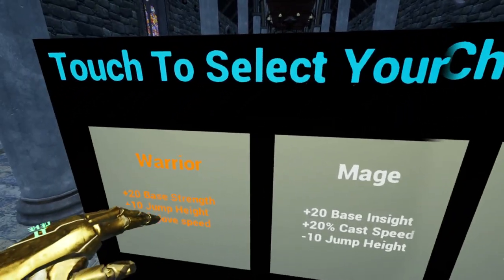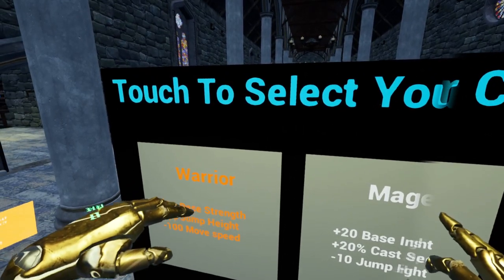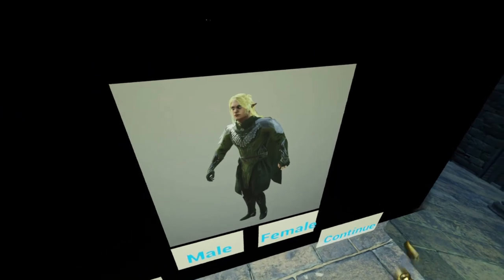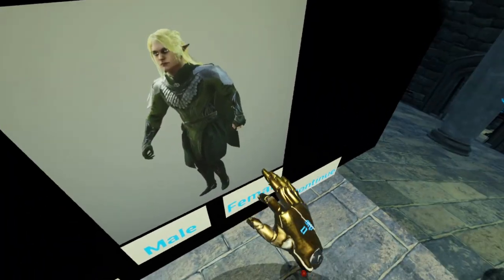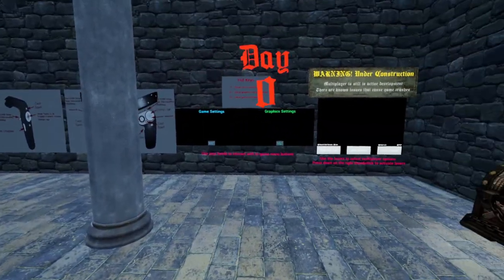I've got a level 55-ish mage already, and I've started on a warrior, so let's do rogue. You choose male or female — you just touch it, you don't have to press any buttons. I'm going to go for male and continue. And it will tell you: day zero.